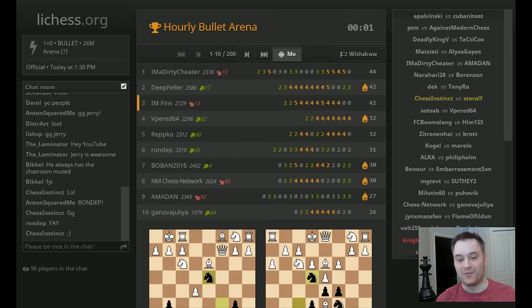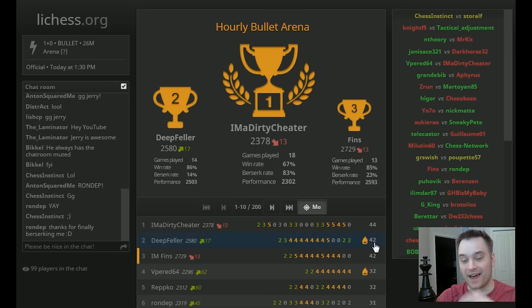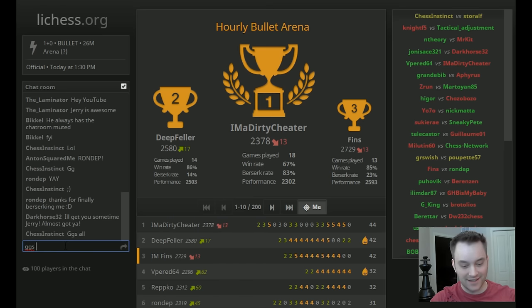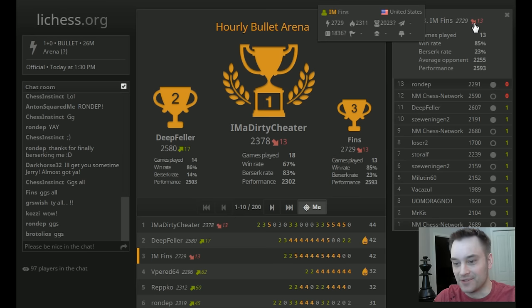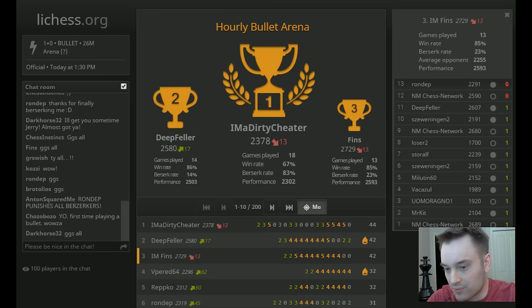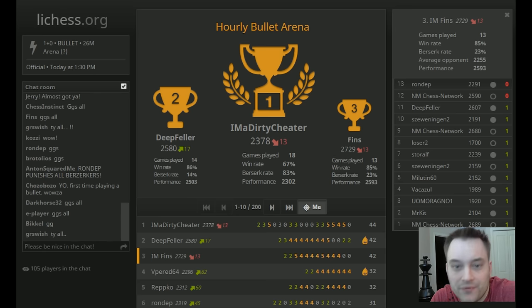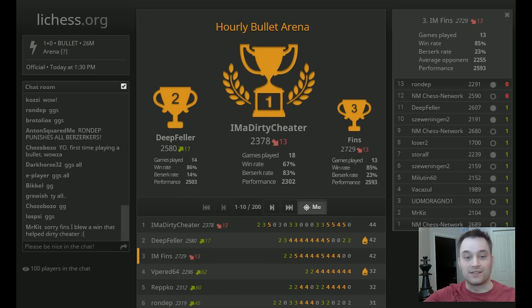Well, we took a stumble there at the end — losing to Chess Network and then Ron Depp. But hey, at least we gave it a shot. Had I won that, I would have gone into the lead, so probably it was the correct play under the circumstances. That's too bad — we were having a really good tournament up until that point. Turns out I end up losing rating points and I don't win the event. Anyways, we got three games in against Chess Network, some pretty strong players — Deep Feller, and the old favorite Ron Depp. I hope you guys enjoyed it. Talk to you guys later. Bye.